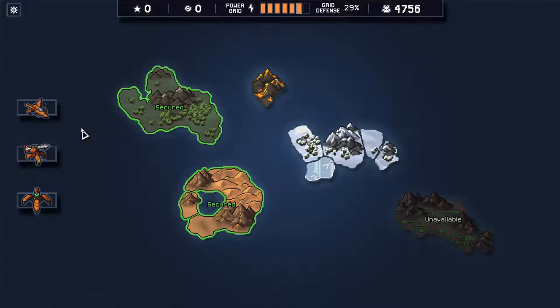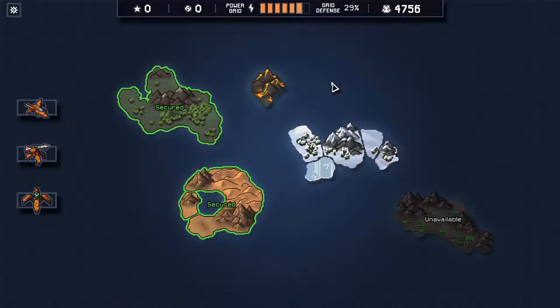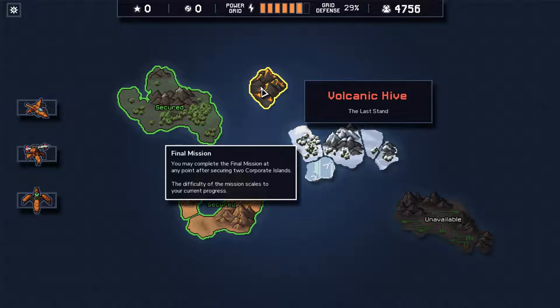We have secured both Archive Island and the RST Desert Island. Now we have a choice: we can move on to the Ice Island controlled by Pinnacle Robotics and potentially save more civilians, or we can take the battle to the enemy and attack their volcanic hive. The difficulty of the mission scales to your current progress, so acquiring upgrades would ramp up difficulty accordingly. In the interest of time, I'm going to move to the final mission.